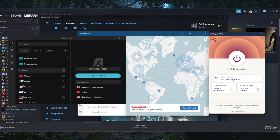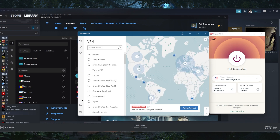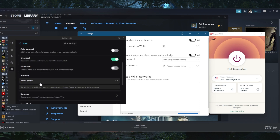So that you're able to play without any ping or lag problems. The first thing you want to keep in mind is that you need to use the best performing protocol — that'll be the lightweight UDP protocol with ExpressVPN, the NordLynx protocol with NordVPN, and the WireGuard protocol with Surfshark.